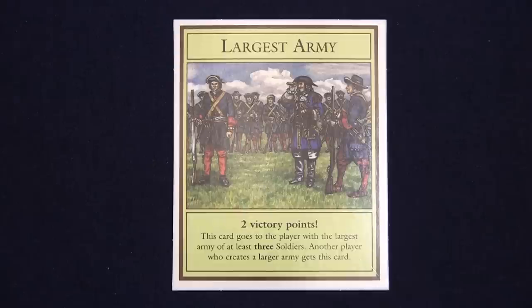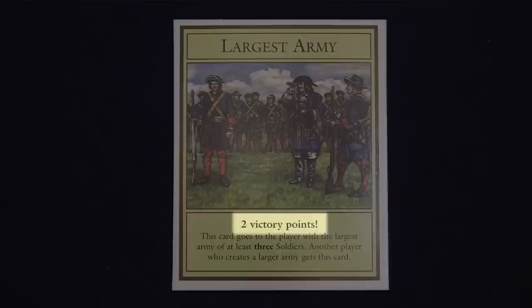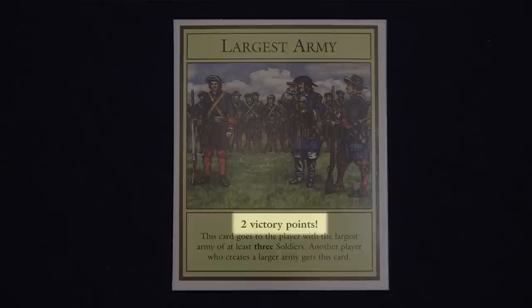The largest army card is awarded to the first player to play three soldier or knight development cards, depending on your version of Settlers of Catan. Like the longest road, the largest army card bestows two victory points to its bearer. And of course, if another player builds a larger army, they take the card from you and the victory points.